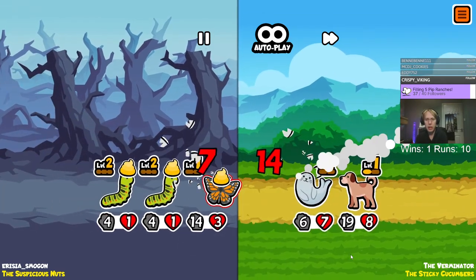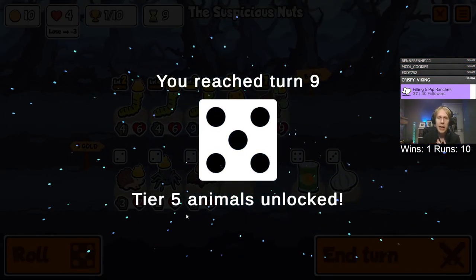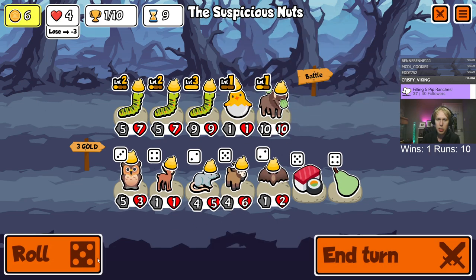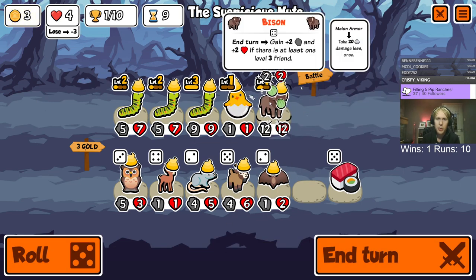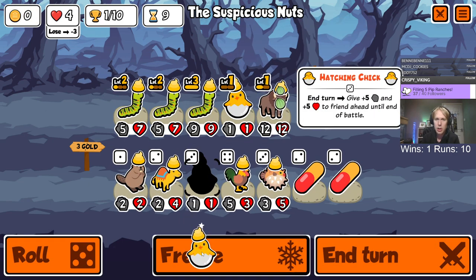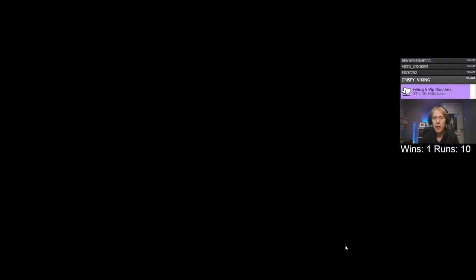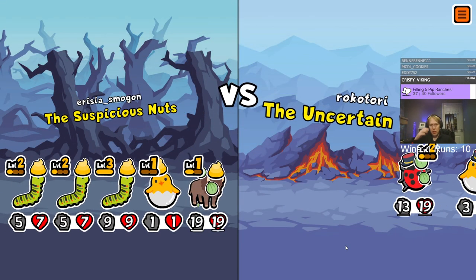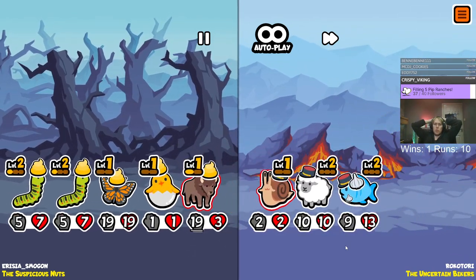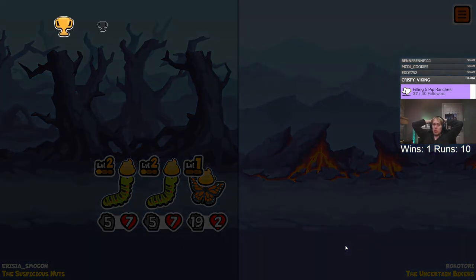The butterfly didn't get sniped right away. Okay, we tie that - I'll take it. We just need to get the caterpillars leveled. Another bison - I definitely want that. Can we get a third bison? Just need this guy to be as big as possible. Literally too big to fail. I'll take a hatching chick as well. We do still have four health so we're not immediately out if this fails, but I feel like if we hang on a little bit longer we'll get the proper scaling.